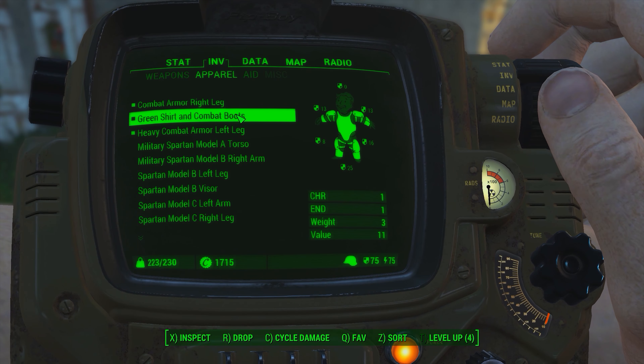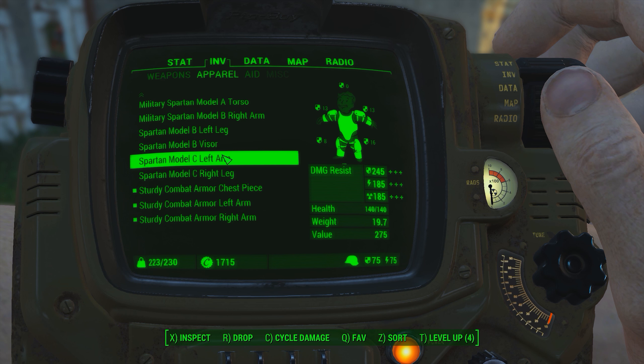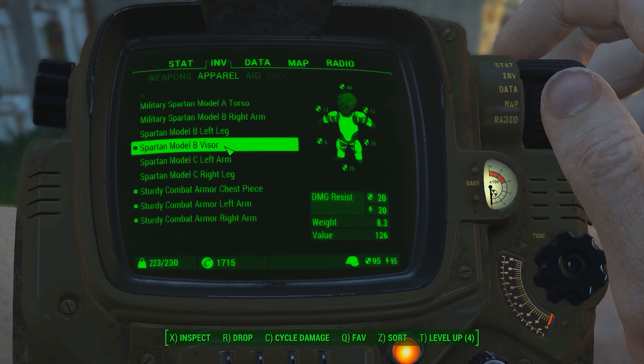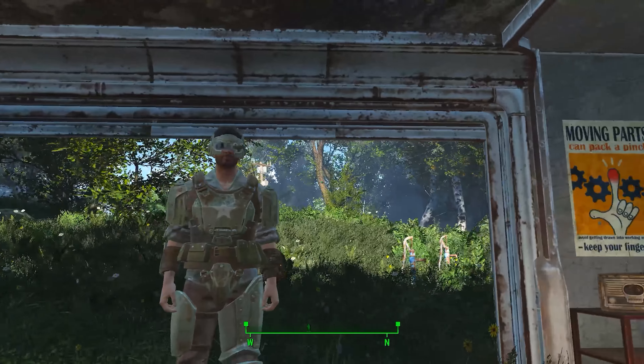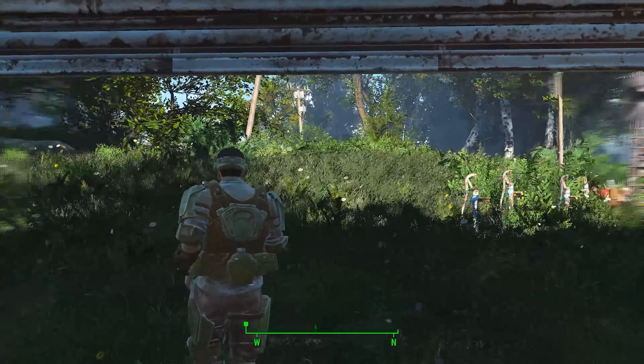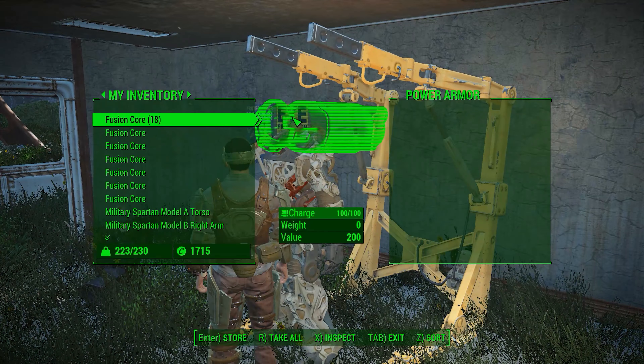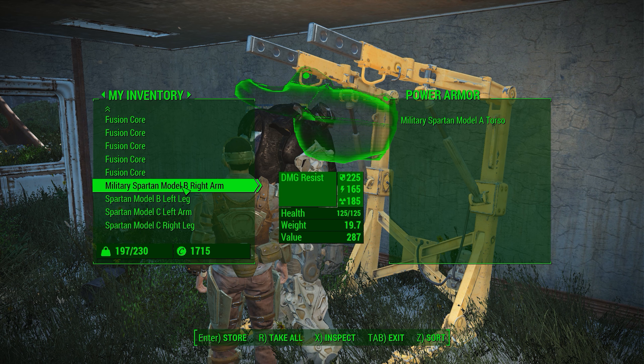One tidbit worth noting: at the crafting workbench you also get a Spartan Model B visor. This is separate from the armor itself — it's something that goes on your head and ties into the theme of the armor.